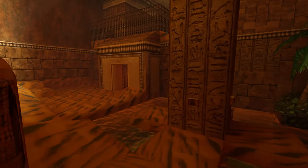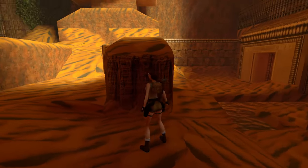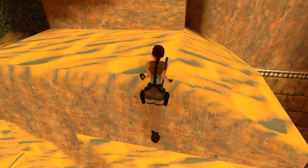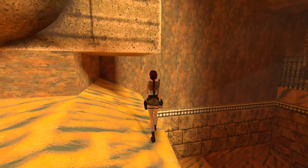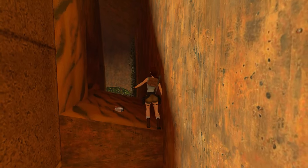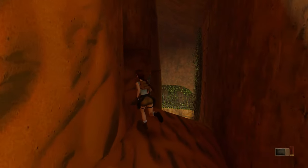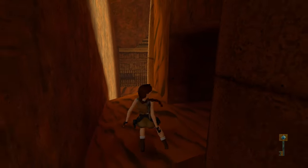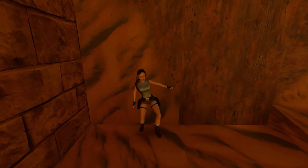We're only in the first Egyptian level, and we'll be back here again in the following level. This is the first time the devs played around with the idea of revisiting previous levels — they'll copy-paste this room inside the second level, though it won't actually be the exact same room. It's something they then put on hold and decided to introduce in Tomb Raider 4: The Last Revelation, which coincidentally also takes place in Egypt.